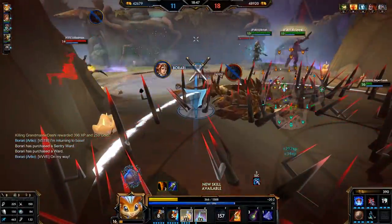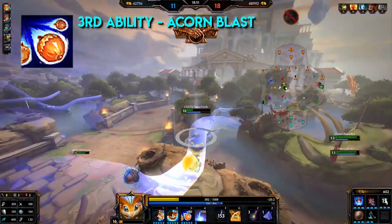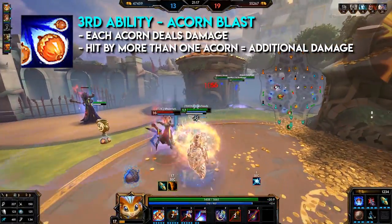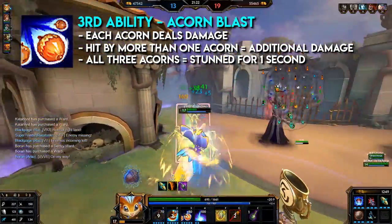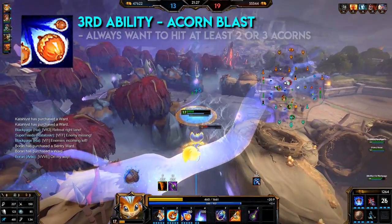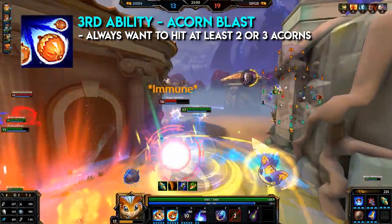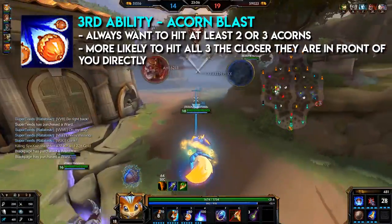Rat's third ability, Acorn Blast, is a projectile ability. Rat shoots a blast of three acorns forward in a cone, each dealing damage. Enemies hit by more than one acorn take additional damage, and enemies hit by all three acorns are stunned for one second. This ability is his main CC. You'll always want to hit at least two, or ideally all three. To consistently hit all three acorns, try to be as close as possible to the enemy.